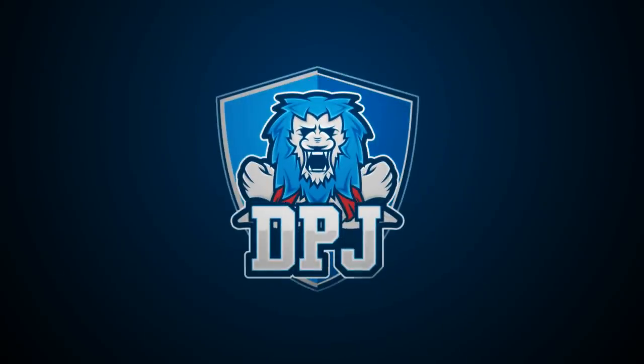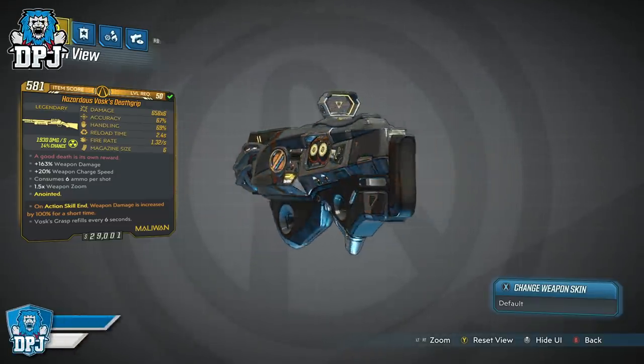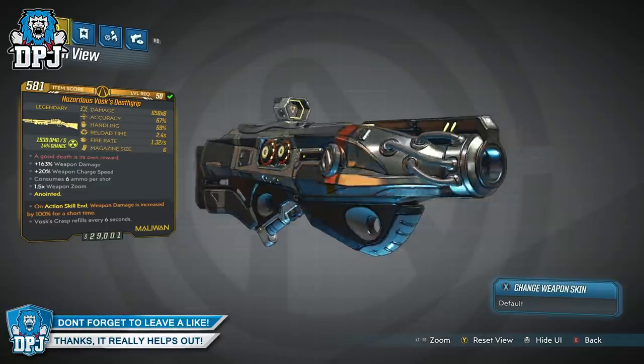Today we check out the Vosk's Deathgrip, a newly added shotgun with a takedown at the Maliwan Blacksite. How's it going guys, my name's DPJ and today I bring you another Borderlands 3 video.